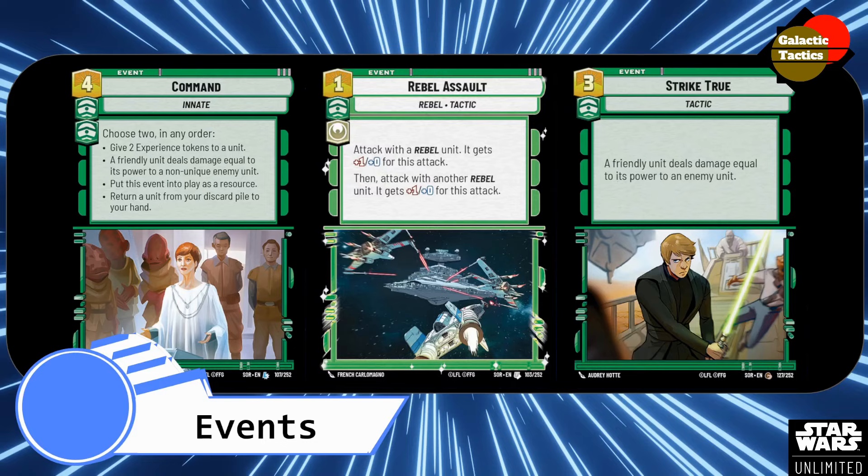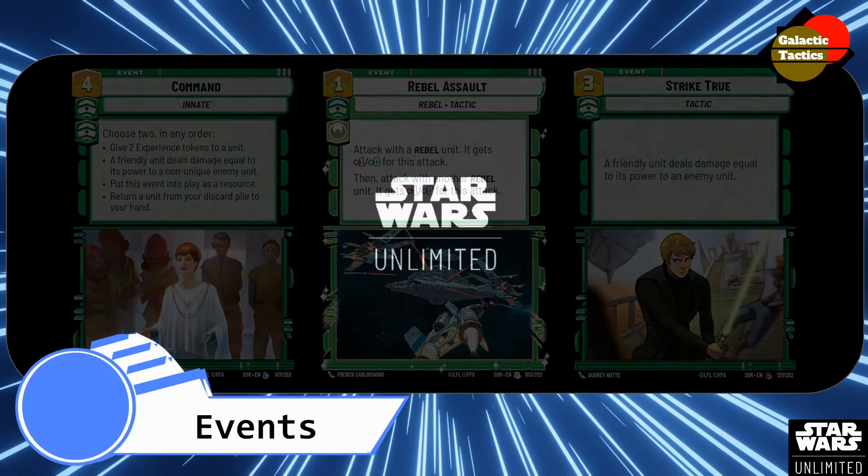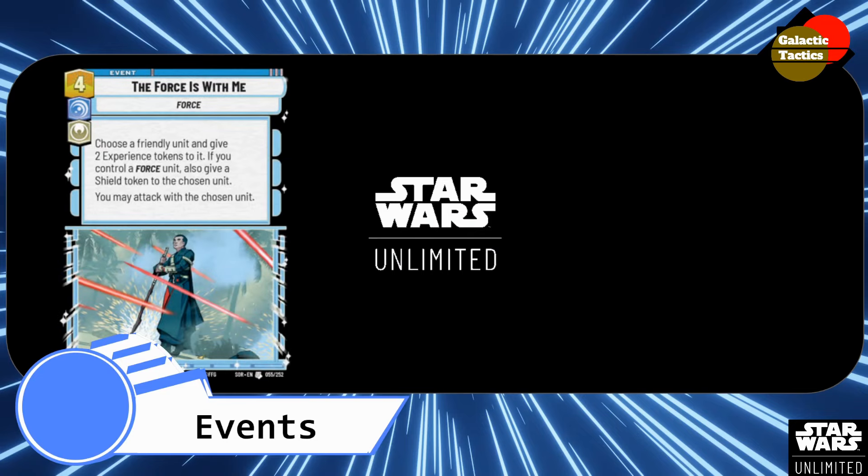Interacting with your opponent's side of the table is definitely a must. A lot of folks when it comes to card games always forget that they need to interact — not just attack, not just what am I doing, but how do I control the other folks on the table as well. And then The Force is with Me — very flavorful, 4 and a blue. Choose a friendly unit and give 2 experience tokens to it. If you control a Force unit, also give a shield token to the chosen unit. You may attack with the chosen unit as well. If you have Luke Skywalker on the field, that's a nice way to add shield tokens.